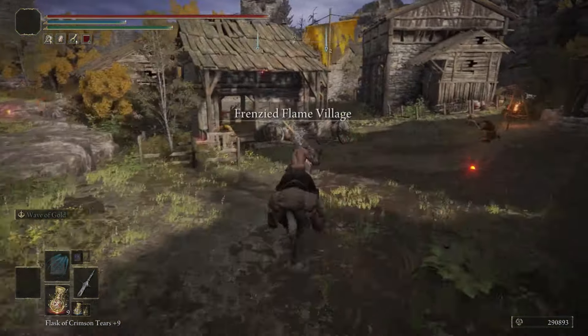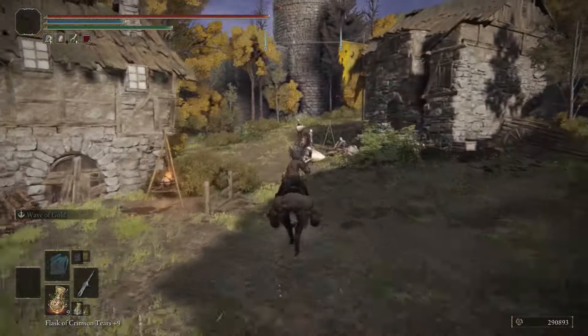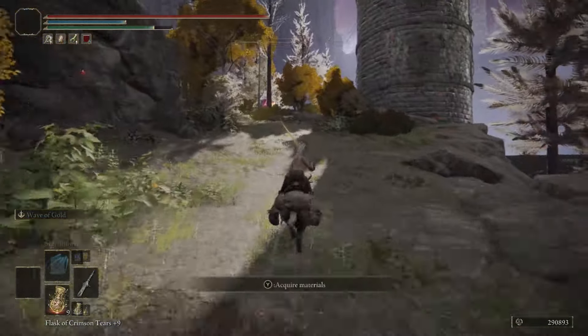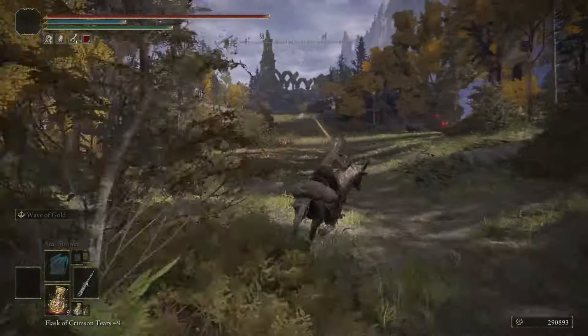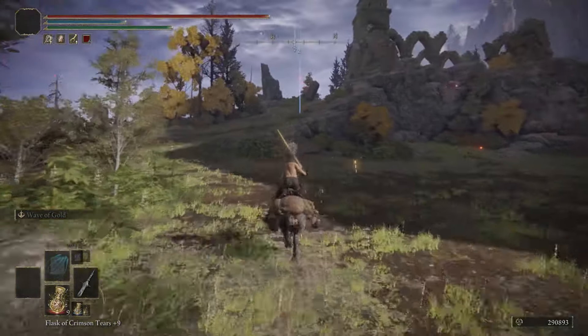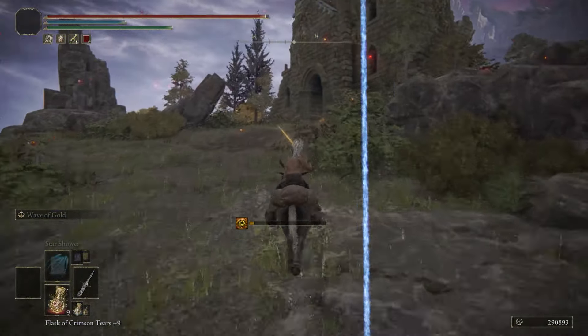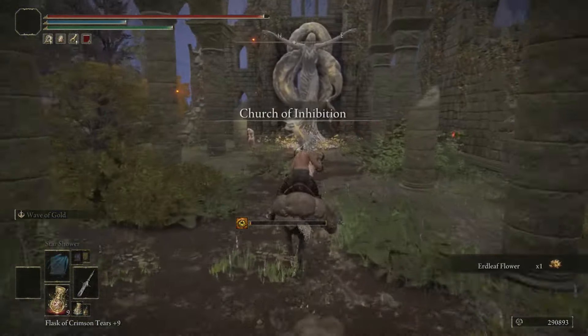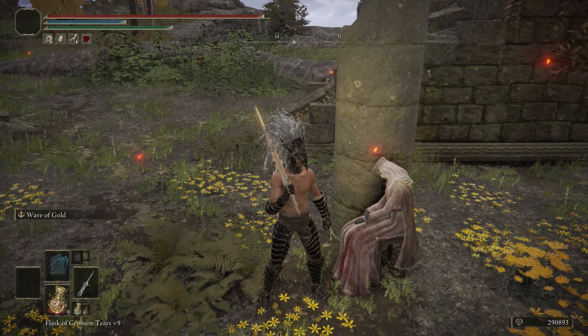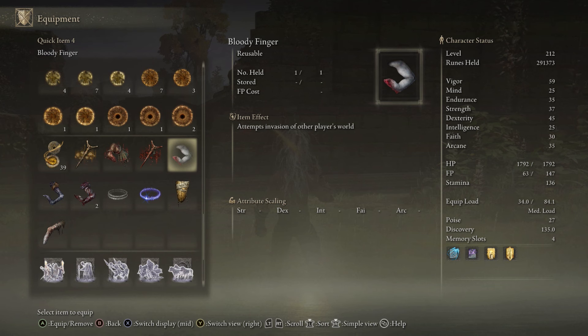When you're at that site of grace, follow my location and don't attack any enemies — they are very difficult, so just keep running past them with Torrent. When you get to the Church of Inhibition there will be an enemy that spawns in; he's a little tough so be careful. When you take him out, go in and find your maiden — she'll be right next to the site of grace. She's going to have some items on her, pick those up, then drench your cloth in her blood.